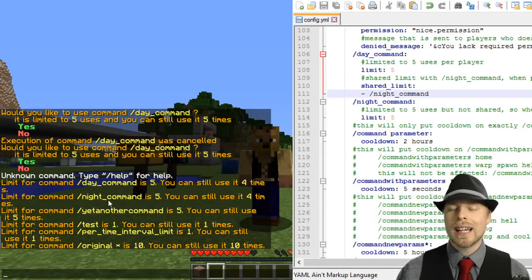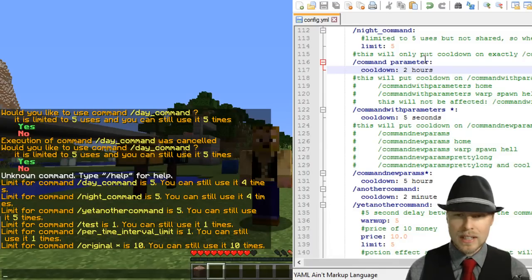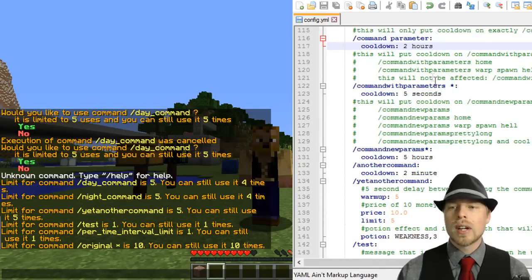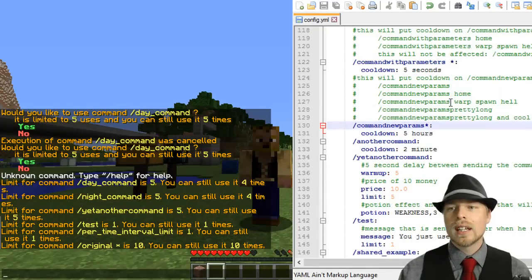We ran the day command, and checking limits we can see it's now four — the night and day command share those limits. These aren't how you create custom commands; these are commands associated with any of your existing plugins. If you have a plugin where you can create custom commands, you can use this in conjunction with that to set cooldowns, warm-ups, and all that stuff. The warm-ups is the coolest feature. If you put a star in, any commands starting with that will apply to this cooldown.